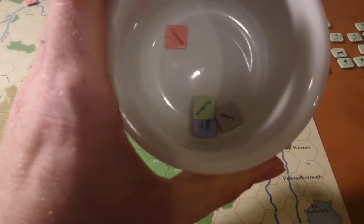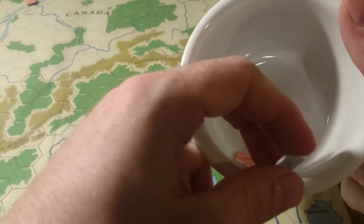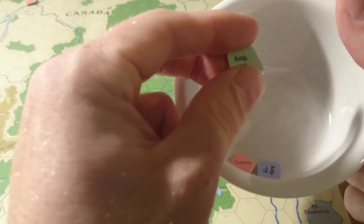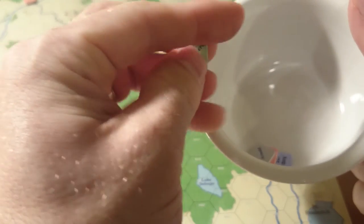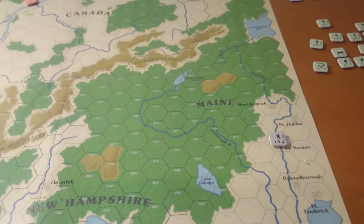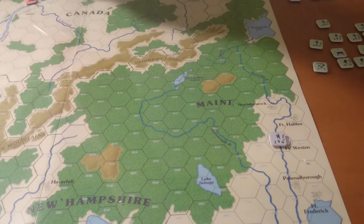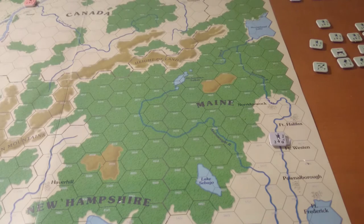I've got the different chits in here — there's Carleton, and if you notice there's no 'Northern' chit on here yet; we have to wait for reinforcements but still put the chit in there. It's a chit-pull game, so you really don't know how things are going to go until a chit is pulled for that activation. I kind of like it — it makes playing solo easier.